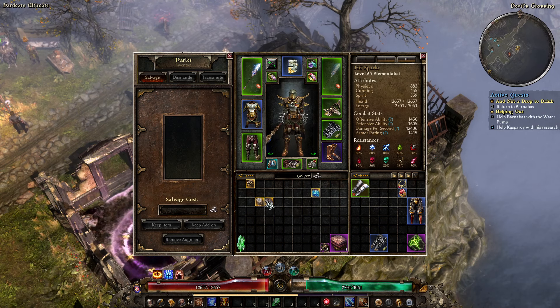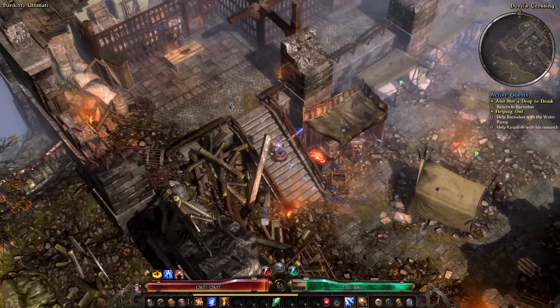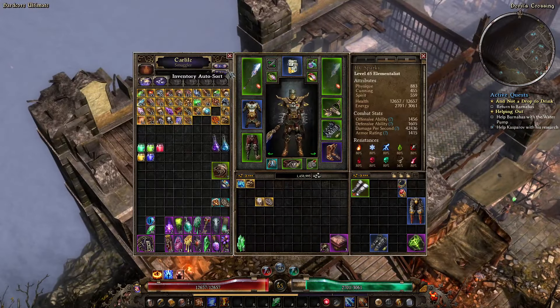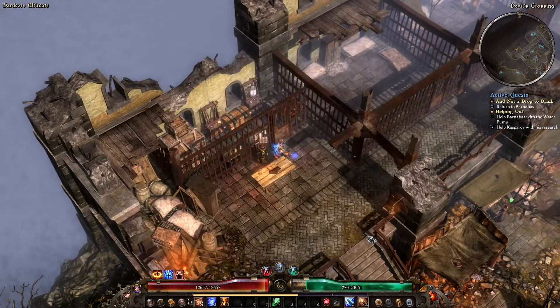I'm going to put these two back in the stash. The Vengeful Wraith I crafted because there is a devotion shrine coming up that I'll need to use it on, so you will need to craft a Vengeful Wraith as well. That can just go back in the stash. Like I said, there's one more thing I need to do: go shopping.